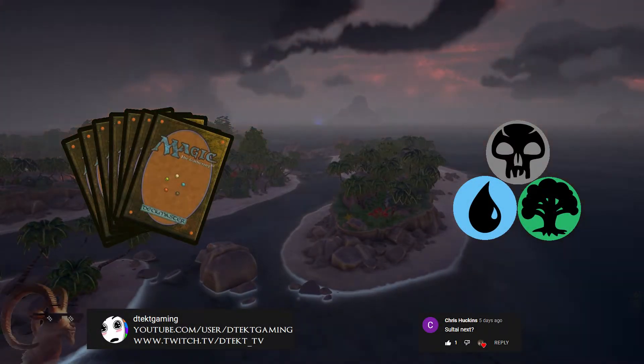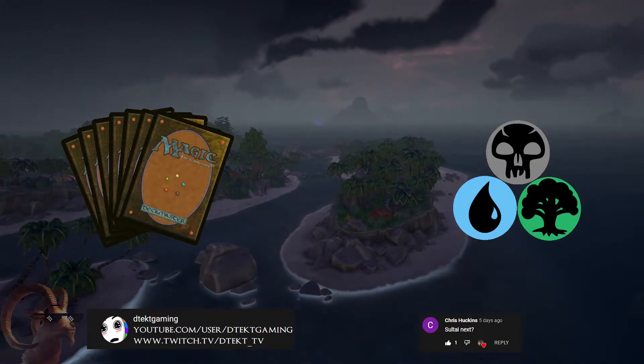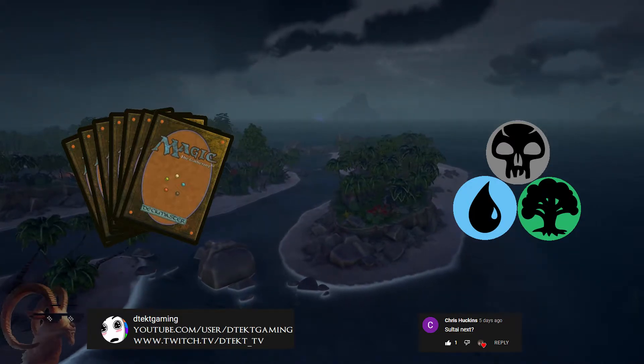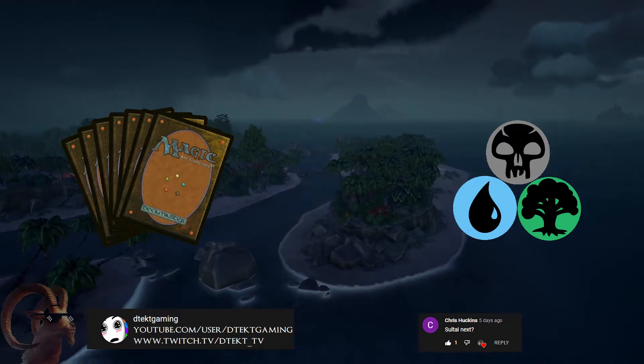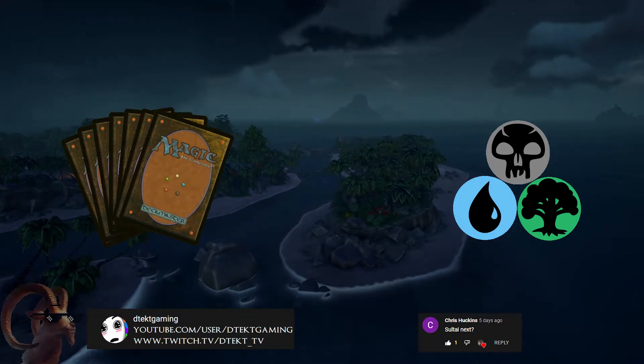How do you do, fellow gamers? This is Almighty Goat, and this is three magic tricks to teach your Soul Tide deck. We're going to talk about green, blue, black and the shenanigans that it brings to the game. A special shout out to Chris who suggested this color combination for this video, and also to Detect Gaming who has been very helpful in creating content — you can catch him over on Twitch or YouTube via the link below.